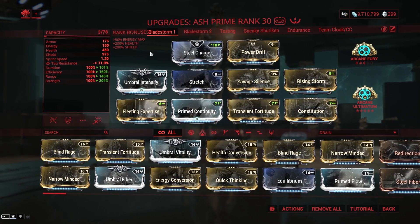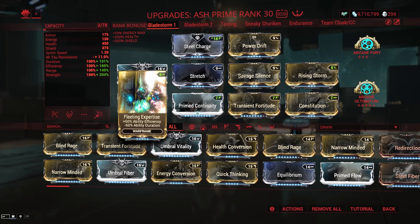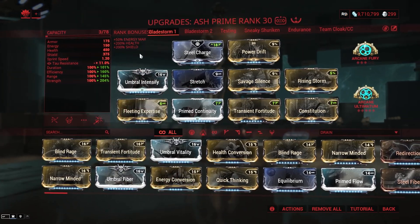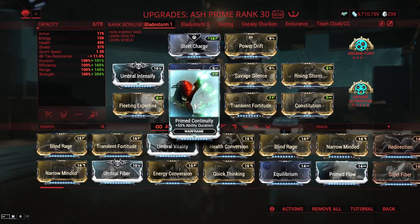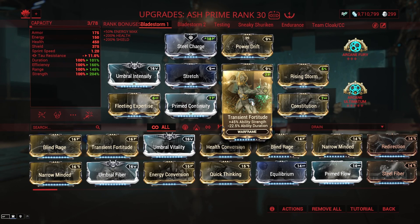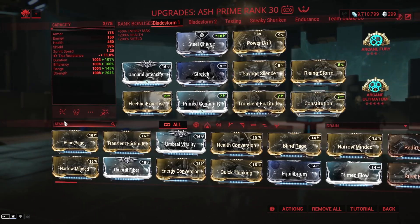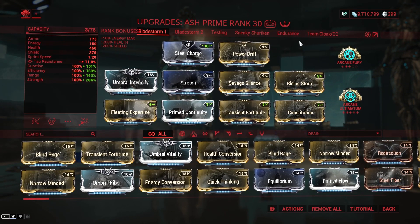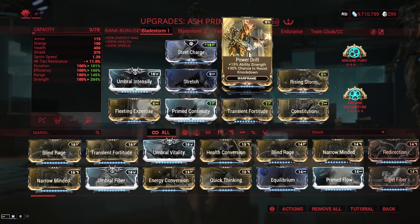We're running Fleeting Expertise — you can run Streamline here if you're able to upkeep your energy, and you'll get quite a bit of duration back which is important. We have Prime Continuity; if you don't have Prime Continuity just use regular Continuity, and in that case I definitely recommend using Streamline. We have an 8 out of 10 Transient Fortitude — speccing too much into this is just diminishing returns, it's not worth it. And I have Constitution here — it's a Nightmare mod; if you don't have Constitution, run Mending Meta from Plains, it's a lot easier to get. Lastly we have the extra strength mod for good measure.